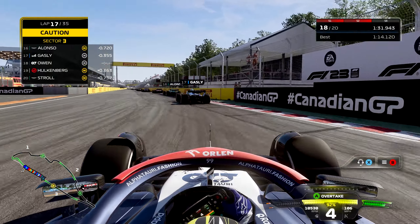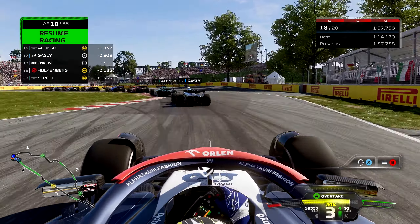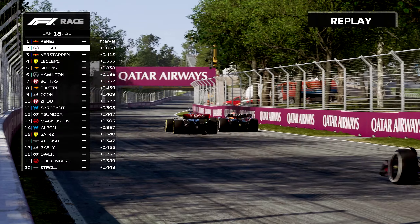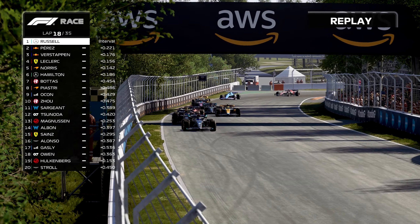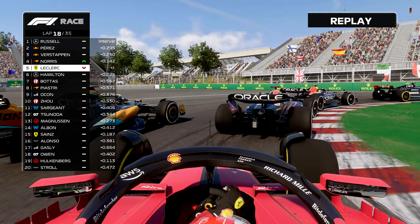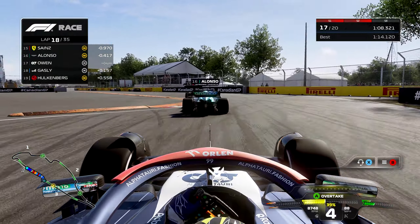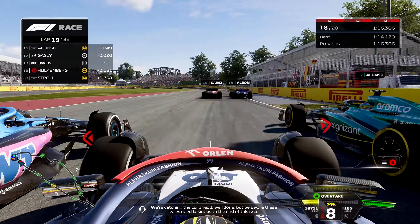Perez currently out front over Russell. Verstappen and Leclerc their top four, Norris fifth. Piastri made big gains up into eighth. Hamilton in P6. Logan Sargent made probably the largest gain of anybody — up into P11. We're back underway racing at lap 18 of this Canadian Grand Prix. All over the back of Pierre Gasly — not an opportunity there to really go for an overtake, so settling in behind the Frenchman in the Alpine. Battle for the lead already heating up — Russell going around the outside on mediums versus Perez on hards. Russell recently won Monaco for his second career win because he started on mediums versus hards. We might see that come into effect here again.